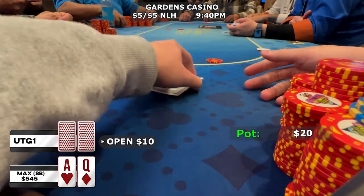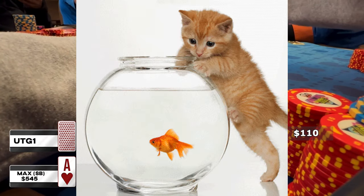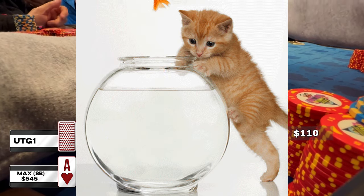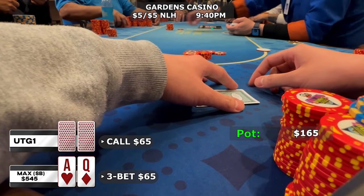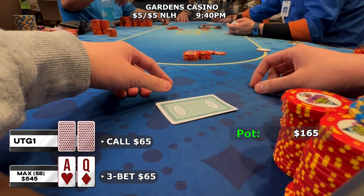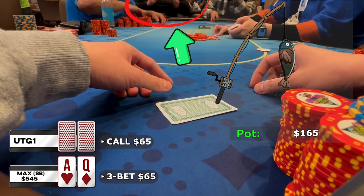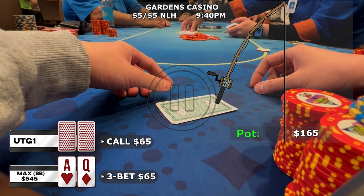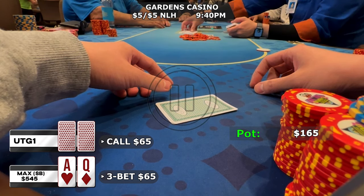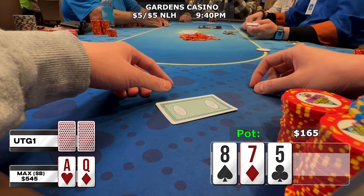Let's try to get some money back with ace-queen offsuit in the small blind. There's an early position open to 10 with three callers, so I bump it up to 65 trying to isolate the fish at the table — he's a complete calling station. The early position fish calls and everyone else folds. The first part of the plan worked; now we just need to flop a pair and stack this guy. You can literally see the guy next to my opponent do a 'reeling in the fish' motion to me — never seen that at the poker table before, but clearly everyone knows this guy is the fish.